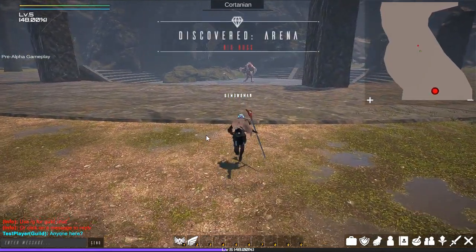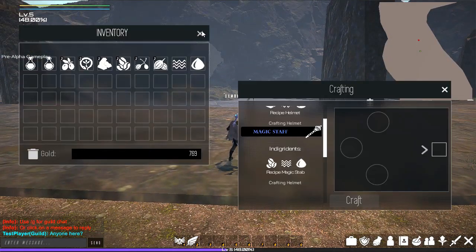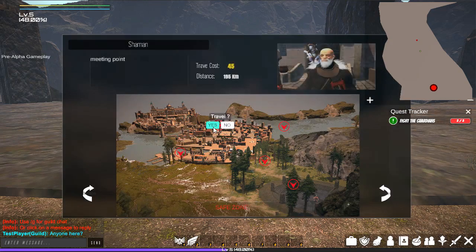A new discovered area — the Arena. I'm going to take this time to have a look through my recent loot from my enemies and see what I can craft from them. I already have a helmet, so let's have a look at crafting a magic wand. With the right ingredients added to the recipe, the wand is mine. Now I have to return to the NPC that gave me the quest — I can use my fast travel here again.